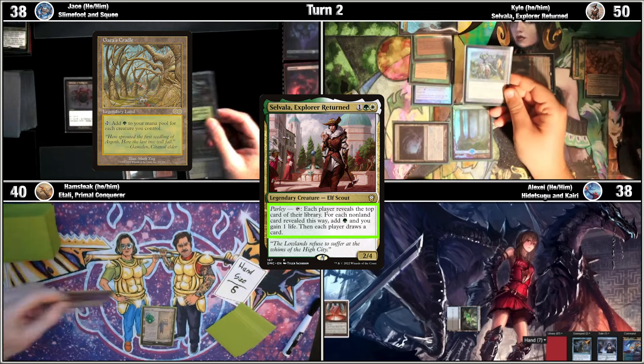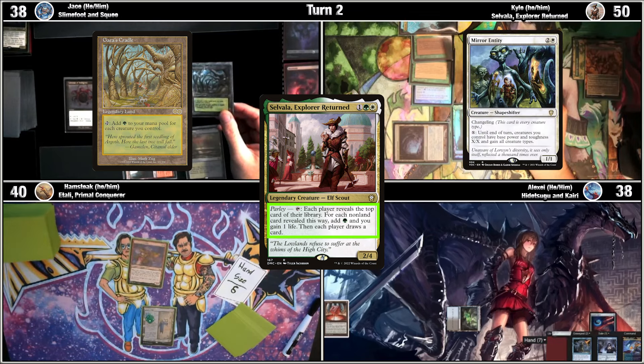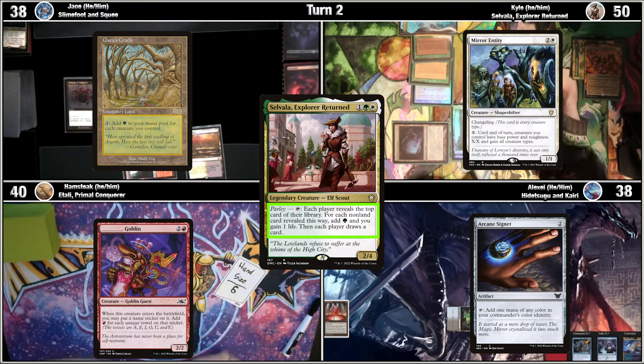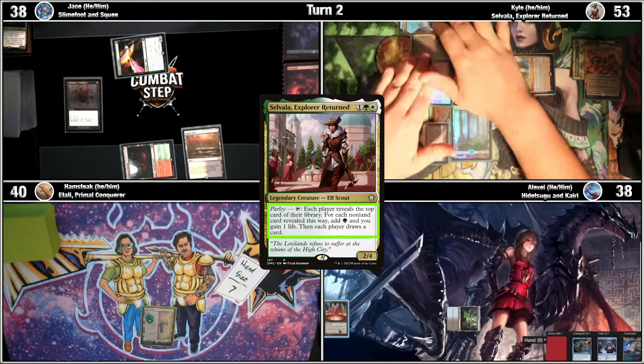Gaea's Cradle, Mirror Entity, Named Sticker Goblin, Arcane Signet. Four — or three, sorry. Gaea's Cradle, go to one pool, let's Parlay again. Untap, Parlay — Foothills, Croc Hall, Ashaya, Noxious Revival. So three.